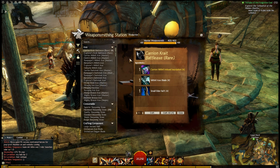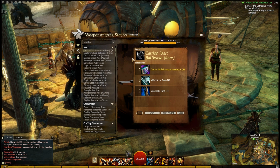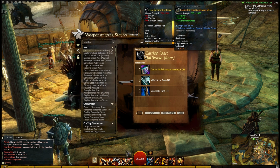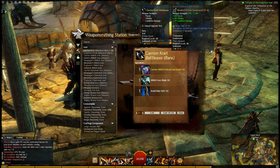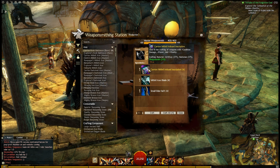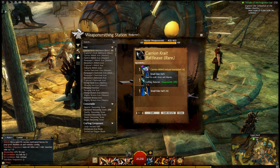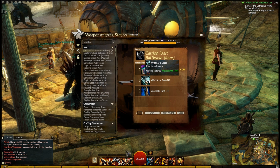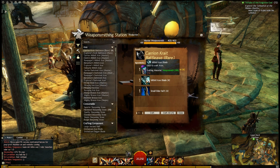The way I farm my globs of ectoplasm is actually in my weapon smithing, because this gives me the cheapest level 70-80 rare that I can craft. This would be my Carrion Crepe Battle Axe — using Carrion because large bones are the cheapest fine crafting material, and using a mixture of metal and wood to keep the metal costs down, as metals do cost more than the woods in this recipe.